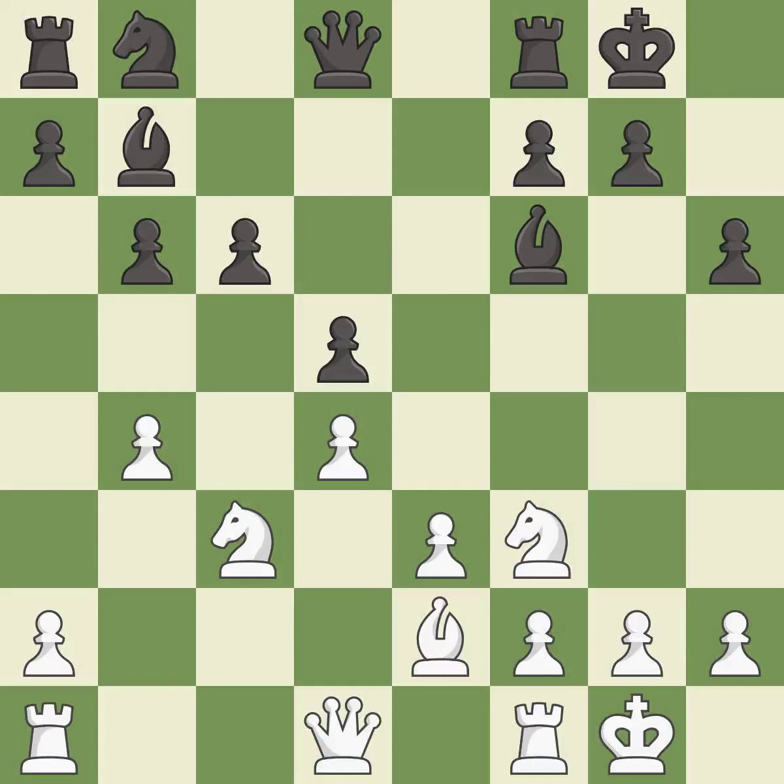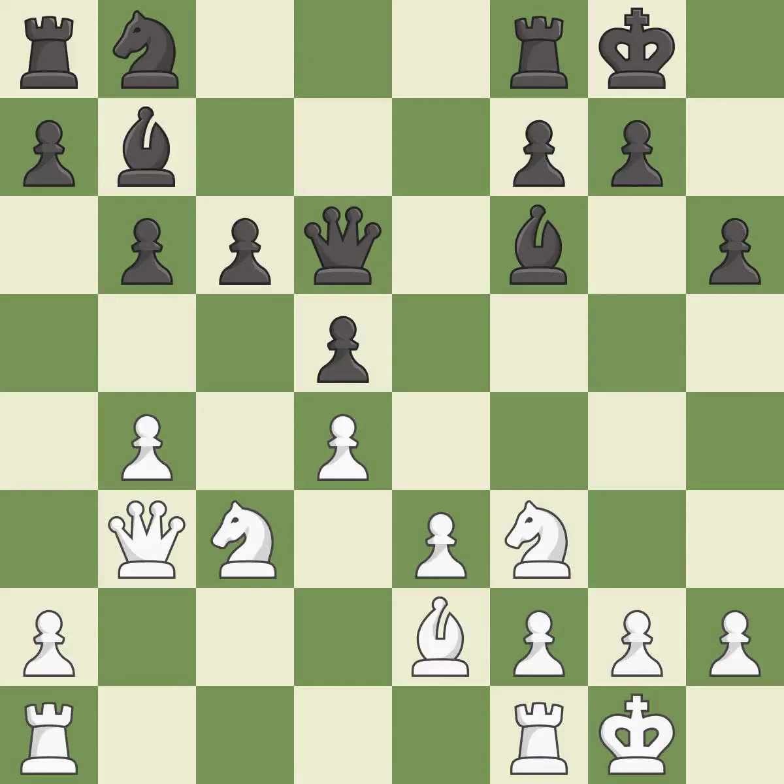It is the last book move. This develops a queen off its starting square, getting it into the action. This defends the attacked pawn. The rooks can see each other now, allowing them to provide mutual defense.